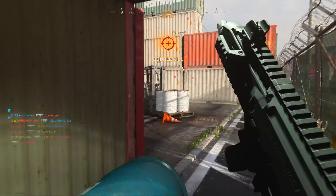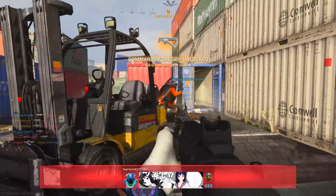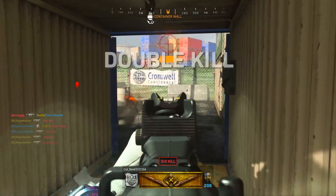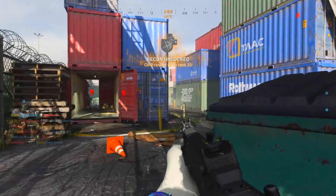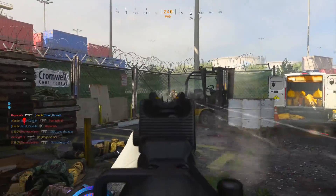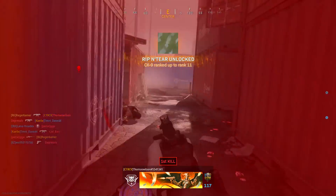Once you unlock this weapon you may want to level it up or unlock gold, platinum, or Damascus camo, or even make a good class setup with it. If that's the case I'll have camo guides, a best class setup for this weapon, and a guide on how to level up guns fast — check those out, there'll be a card on screen and a link in the description. This weapon is most easily unlocked in Modern Warfare Multiplayer but it can still be fairly easy to unlock in Warzone with these simple tips.